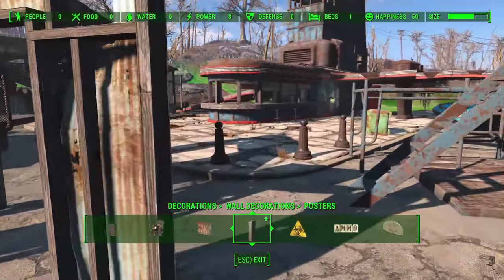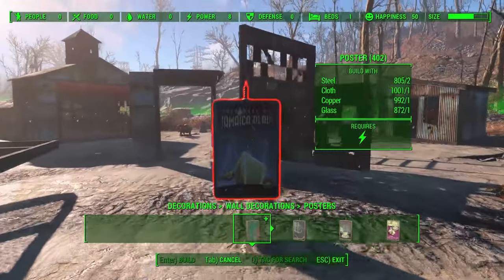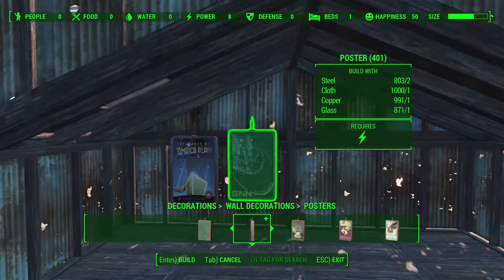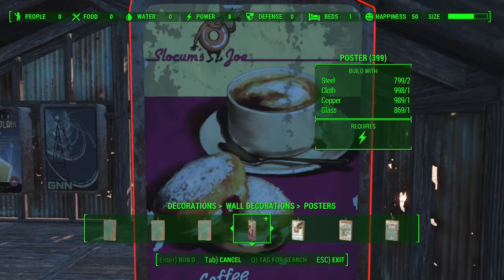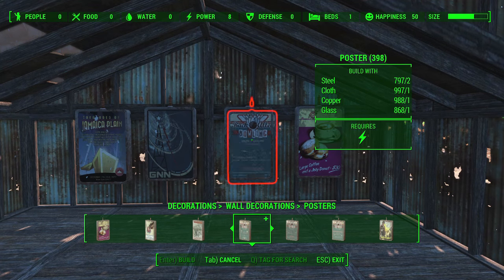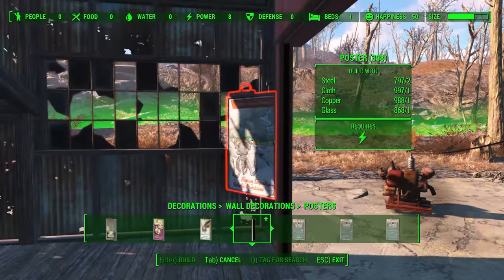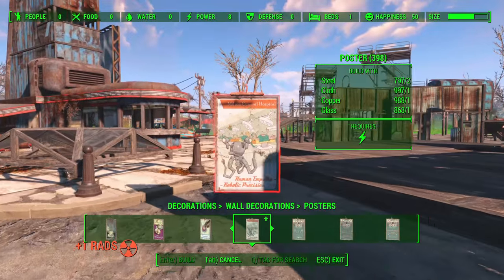We also have a new section — it's got a plus sign next to it — and that's posters. These require power to light up, so they're really cool light-up posters. If you want to make a movie theater kind of thing or a fancy display, you can pick from a ton of different posters — there are like 50 in here. It's kind of like all the posters they added in that free update and also with Wasteland Workshop. So there's a ton of different little posters you can set up. Pretty much if you want to do some cosmetic stuff with your settlement, these new options are here for you.